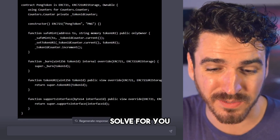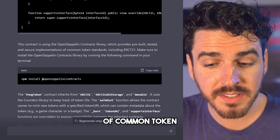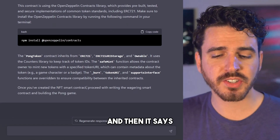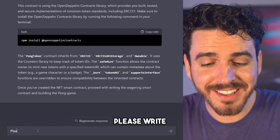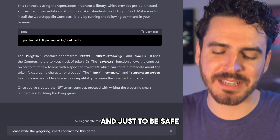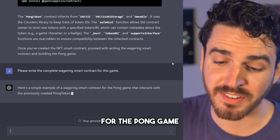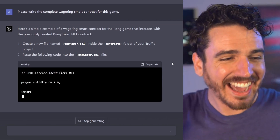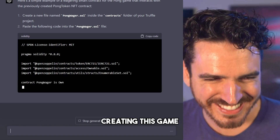It's giving us more easy steps to follow. It says once you've created the NFT smart contract, proceed with writing the wagering smart contract and building the Pong game. So now literally I can say: please write the complete wagering smart contract for this game. And here we go — here's a simple example of a wagering smart contract for the Pong game that interacts with the previously created PongToken NFT contract. If this doesn't blow your mind, I don't know what will. This is just absolutely wild stuff and it's going to continue creating this game for us.